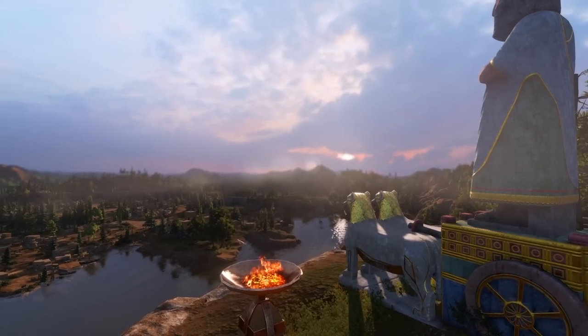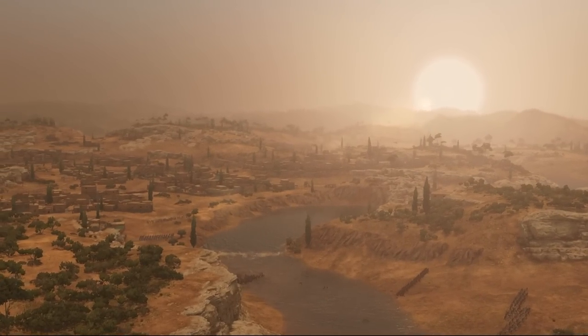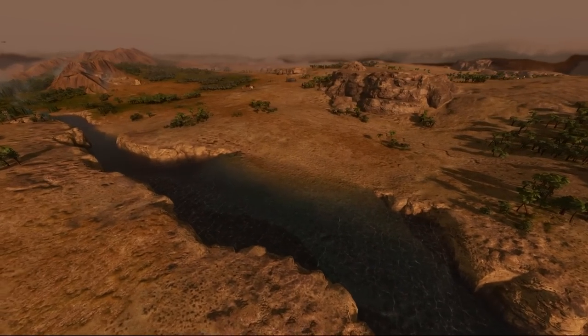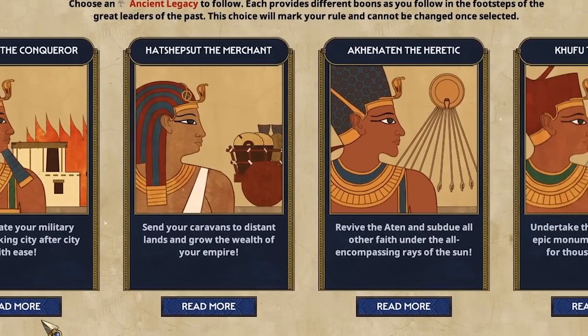Ancient Legacy in Total War Pharaoh allows the player to follow in the footsteps of the greatest rulers of these two empires — to do as they did and accomplish the awesome things that they accomplished. We wanted to create the ultimate sandbox fitting for a game set in Egypt, but also allow the player to play their way. Because faction mechanics have this quality where once you pick a faction, some roles are set and defined. We wanted to spice that up by making faction mechanics choosable, which allows for a lot more variance in playthroughs.